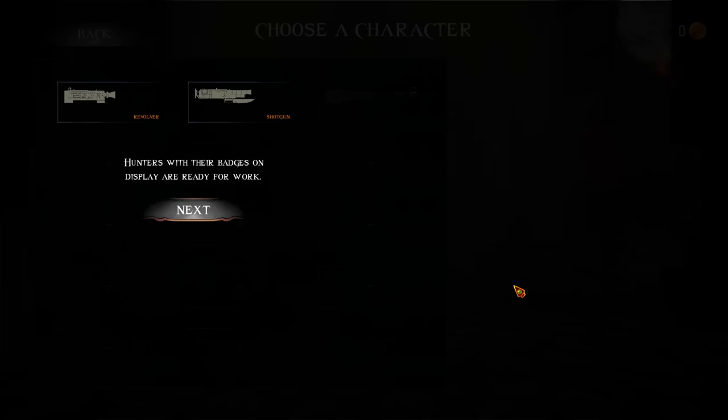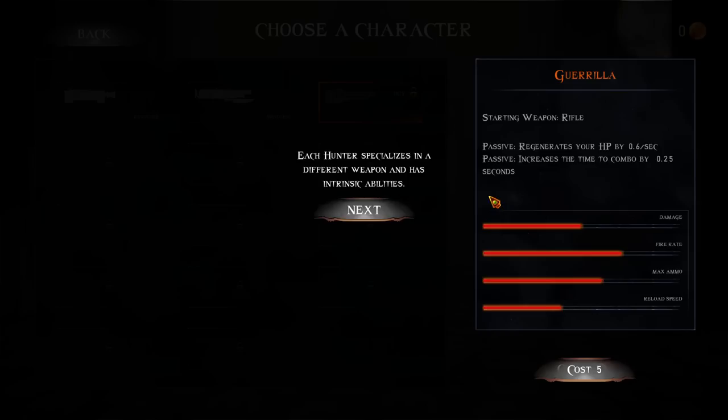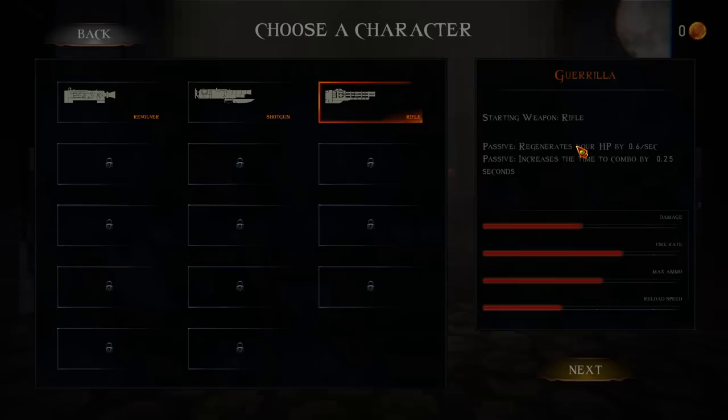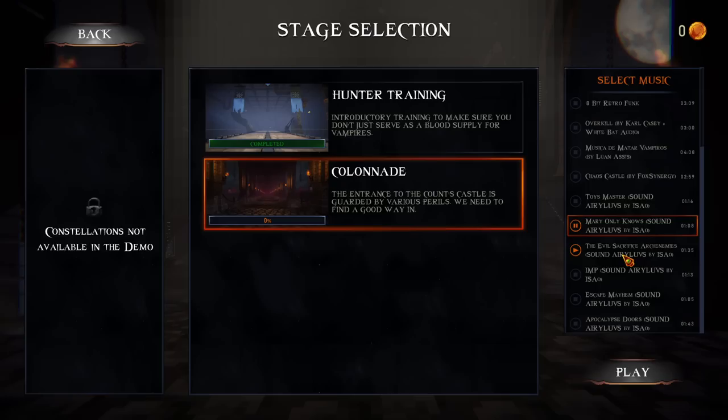I got really disappointed. I do prefer a game to have an intended difficulty and not be like you grind out the ability to win the game. Hunters with their badges on display are ready for work. No hunter works for free, so they need to be hired. Click on the hunter's weapon to see his skills and hiring price. Each hunter specializes in a different weapon and has intrinsic abilities. Passive regenerates your HP by 0.6 per second. Increases time to combo. Regenerating HP and increasing combo time sounds good to me.